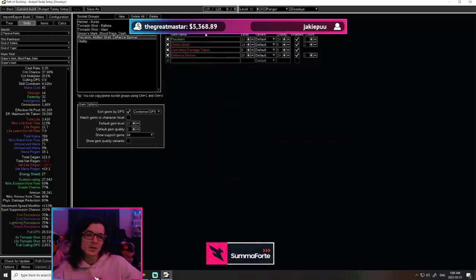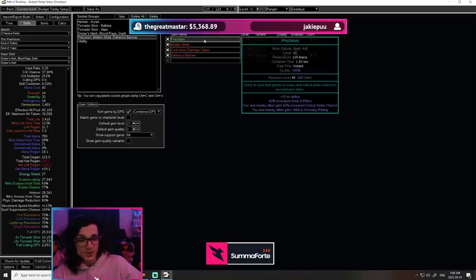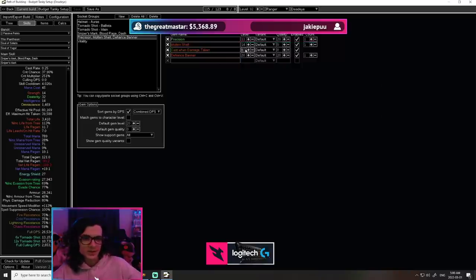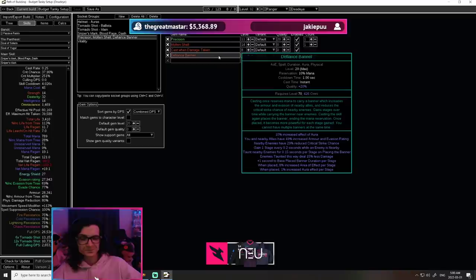The last four sockets are going to be some more auras and defenses. Precision for crit chance and accuracy — this is a huge source of accuracy for us as we do not have any dexterity, which makes capping your accuracy quite hard. Then Cast when Damage Taken and Molten Shell. We are going away from Steelskin because now that we have a lot of armor, Molten Shell has more and more value. Get yourself a Molten Shell — I think level 14 with level 8 Cast when Damage Taken is going to feel really, really good. And finally, Defiance Banner for the holy trinity of Defiance Banner, Grace, and Determination. Any build that scales these even just a little bit gets quite a bit of value.